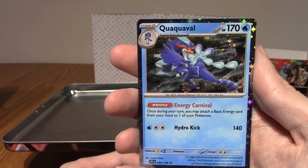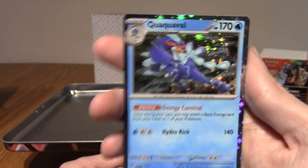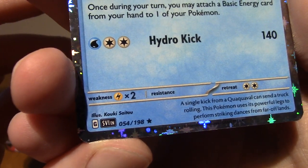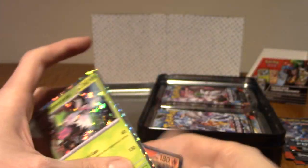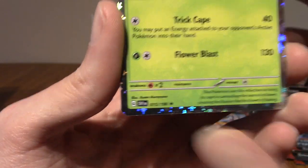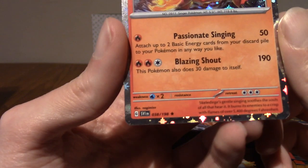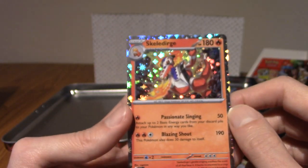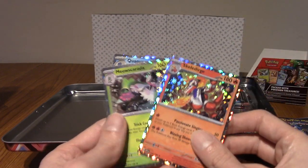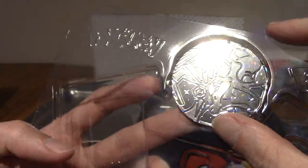First off, we have Quaquaval - that's the last evolution, not the middle one. These are all alternate holos, I think they call them. A little bit disappointing, but whatever. We've got Meowscarada, very cool - also not a promo. And Skeledirge, my favourite of the three. Love that artwork. I don't think I've had any alternate holos that weren't promos from Scarlet and Violet onwards.